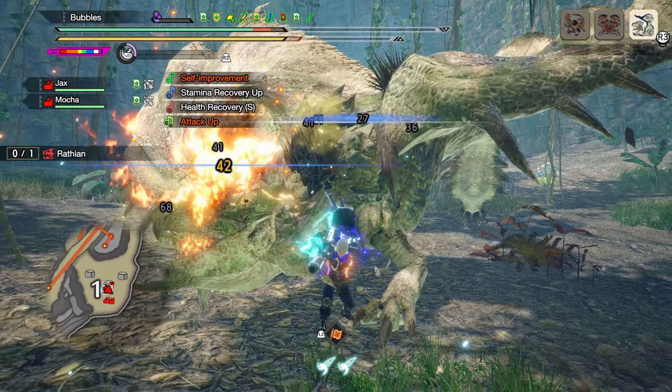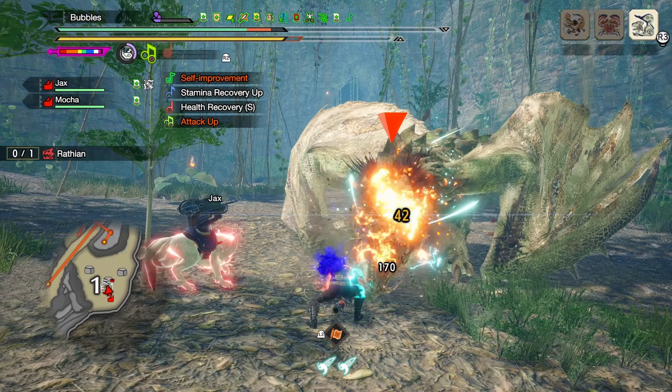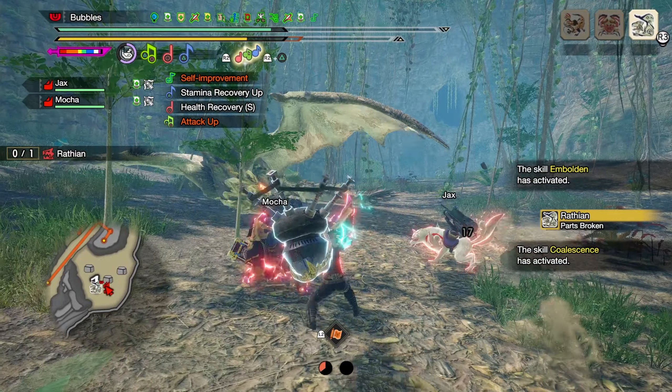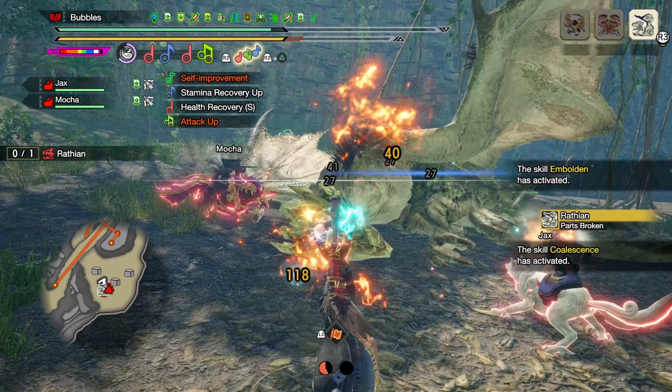As for weapon augments, since this horn already has the anti-species Rampage decoration and we no longer need affinity thanks to our setup, you can also slot in level 3 Attack Boost for 15 more raw attack. And that has been my updated Raw Hunting Horn build for Title Update 2 of Monster Hunter Sunbreak. Thank you for watching, and I hope to see you in the next one.